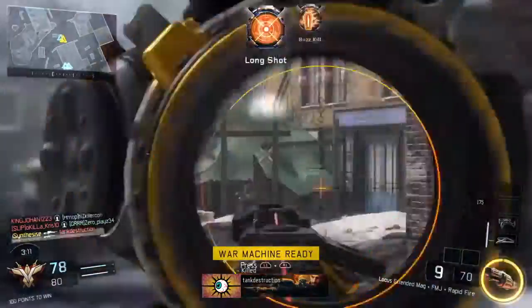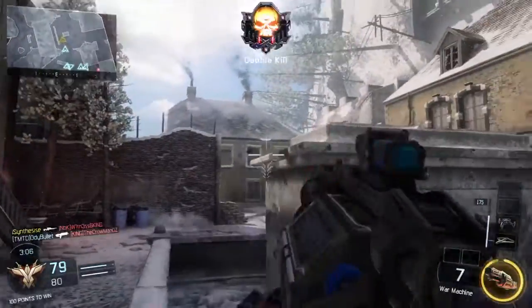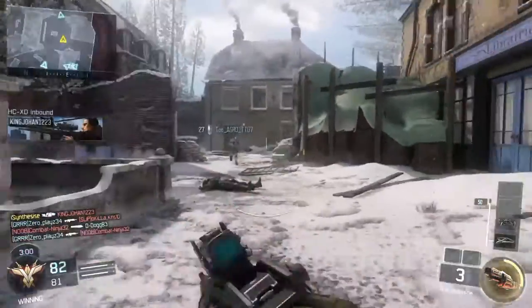The main benefit of a low sensitivity is that you can make fine adjustments to your aim during a gunfight. It's also easier to aim at longer ranges where the target is smaller and you don't need to make large movements.